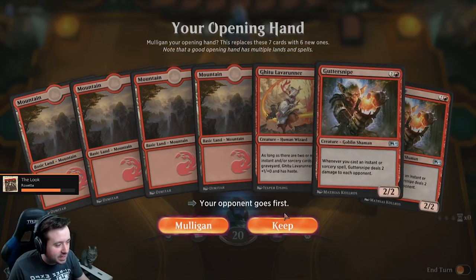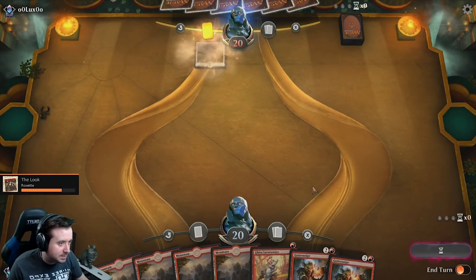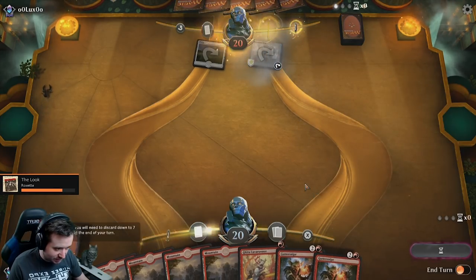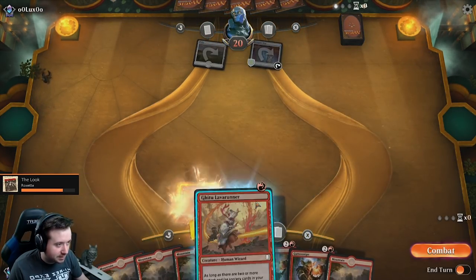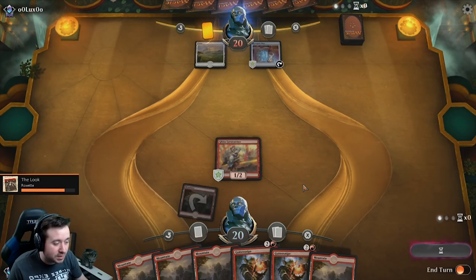We got Guttersnipes and Lava Runners out. We're going to keep the hand because we get to draw a card, and the fact that we have Guttersnipes means every burn spell we get is just going to be brutal. It looks like we're going to have some time to set up because it's going to be an artifact deck. Let's just hope that Mr. or Mrs. Lux doesn't do anything crazy.